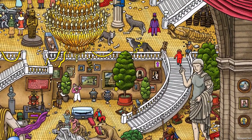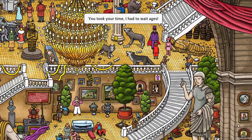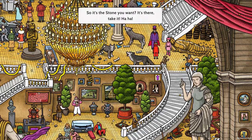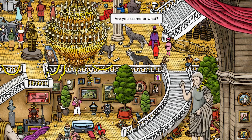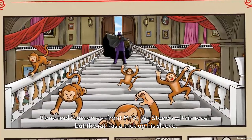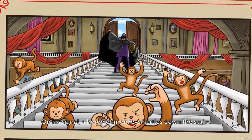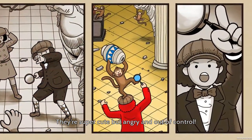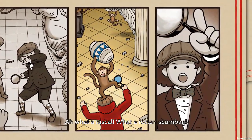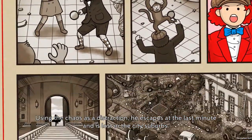So we've found all the chests — this one here beside the samurai armor, and there was another one with a gorilla earlier. But I'm not gonna go back to that area. Let's talk to this guy. Ha ha ha ha — you took your time, I had to wait ages. I was having fun. So, it's the stone you want. It's there — take it. Are you scared or what? Using the chaos as a distraction, he escapes at the last minute and is lost in the city suburbs.